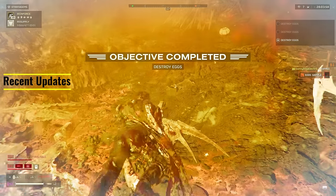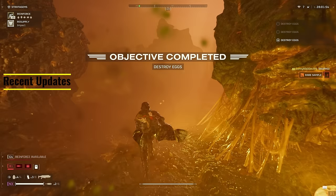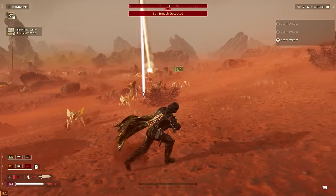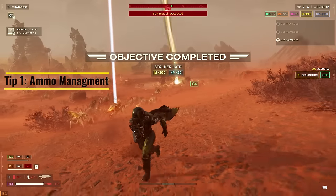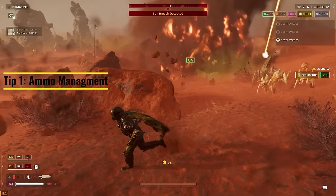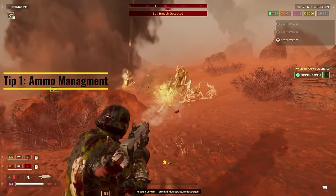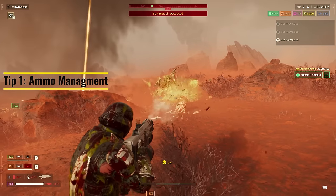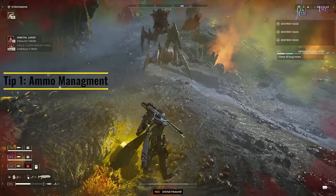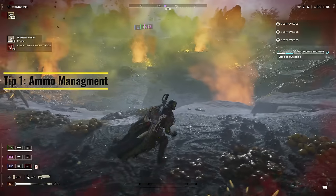Now I'm going to be giving you 5 tips on how to optimize this weapon in Helldivers 2. The first tip is to manage your bullets — this can apply to any weapon in the game. With the Breaker Spray and Pray, you have 26 bullets per magazine and 8 magazines, giving you 208 bullets to work with. So use your bullets to kill the smaller enemy types, as opposed to shooting at the bigger enemy types where it's going to take more bullets to kill.